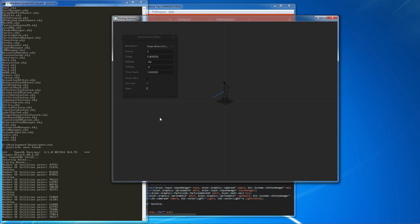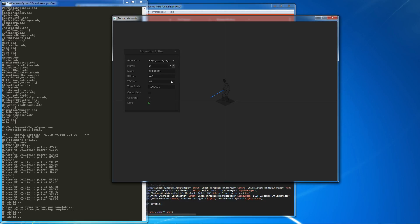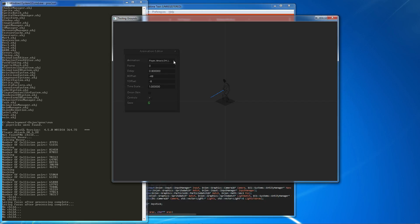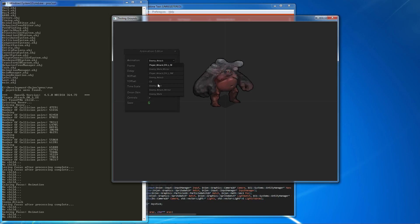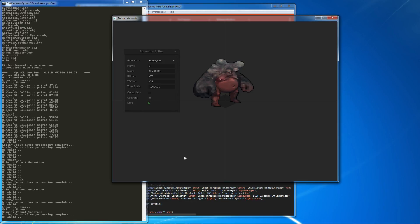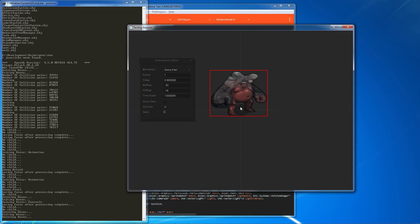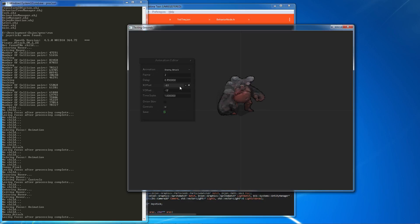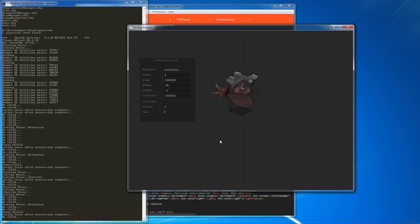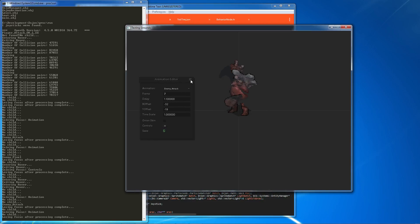I looked at the last video and it was pretty dark, so it was probably hard to see anything — sorry about that. I lightened the background a bit. I've done a little bit of work here, mainly just some more animations. This is the idle animations. OBS is kind of slowing it down; the game doesn't run this slow. And there's a bit of an attack animation. They're all super rough; the only one that's somewhat polished is that last one.